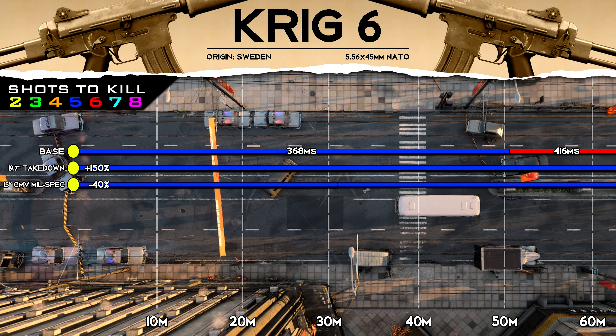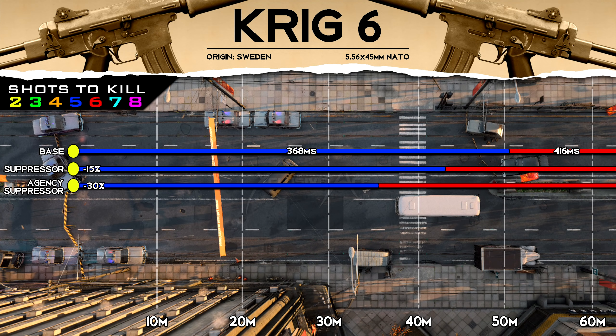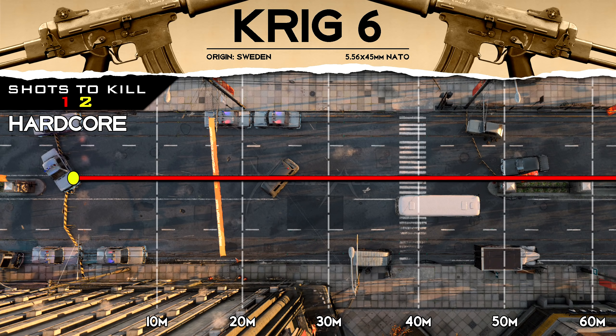I did want to point out something interesting — the 15 inch CMV mil-spec barrel, the bottom one, boosts your damage at the cost of a 40% reduction to your range. With this one, even though your range is reduced, your damage is boosted enough that you can get a five shot kill at any range. We also have our range reduction with suppressors, and for hardcore game modes, the Krig-6 is a one shot kill at all ranges as long as you're not shooting through something or the enemy doesn't have armor equipped.